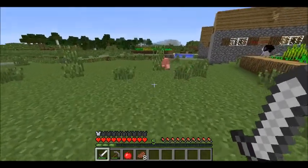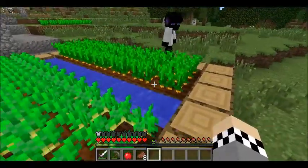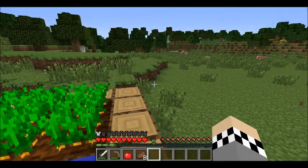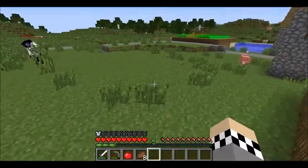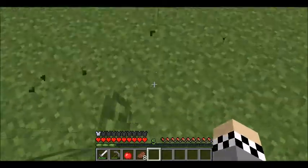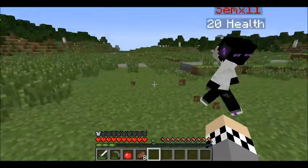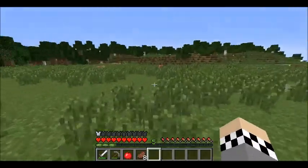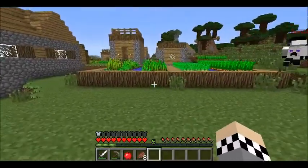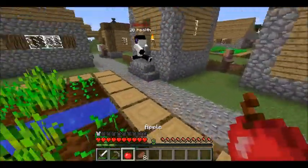We need an area of water with four corners and then it all flows together to a one-block-wide hole. That's not too bad. Maybe we should make some shovels - I have some iron in my inventory.